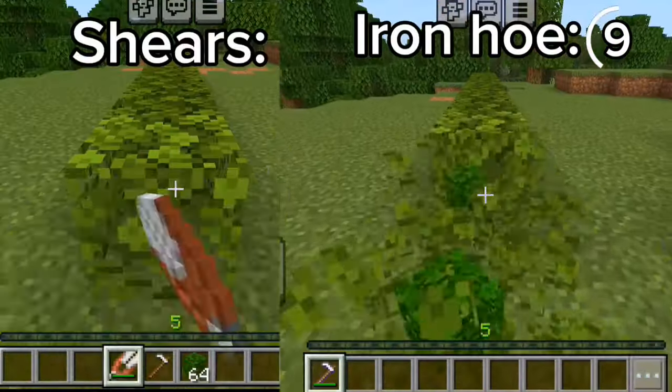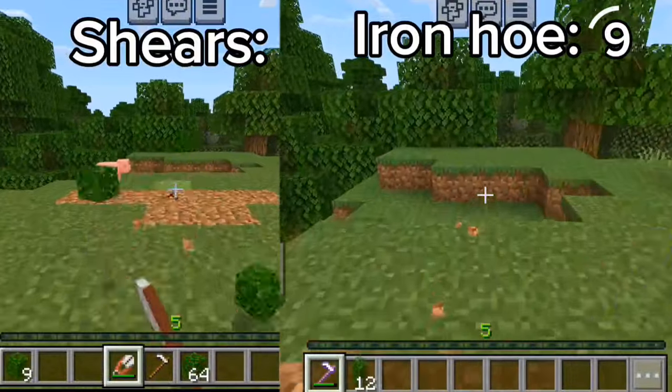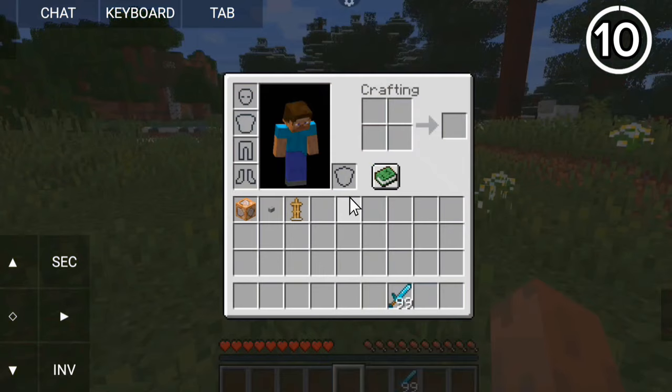If you're collecting leaves with shears, you should stop. Instead, use a hoe — hoes are just way faster than shears and have more durability.